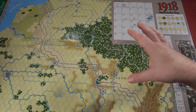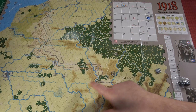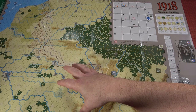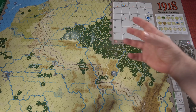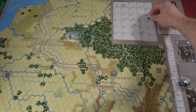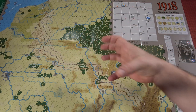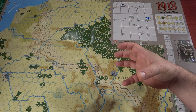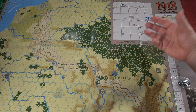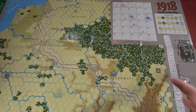The game is won and lost off of morale. Each one of these main points are worth points, so if you hold Paris, you're going to get a certain amount of morale. As you hold these points, you are demoralizing the other side to the point that if they ever get to zero, they lose the game.